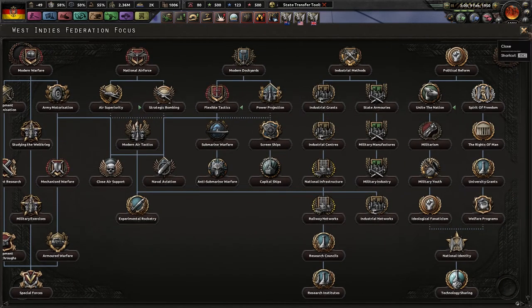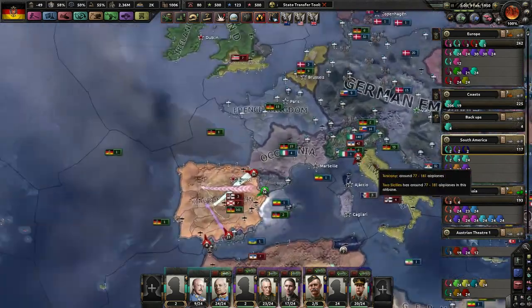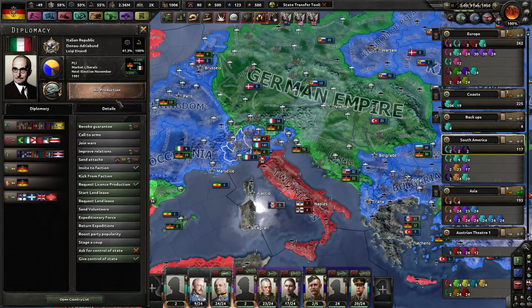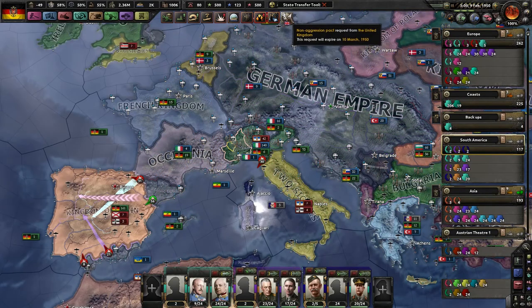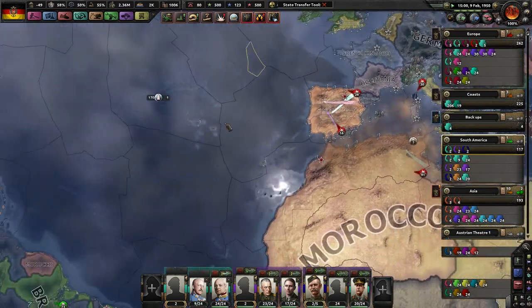Oh no, I clicked on something. I'm not sure what I clicked on, I'm sorry. Non-aggressive pacts. I hope it doesn't affect the game too much — we'll see what happens.